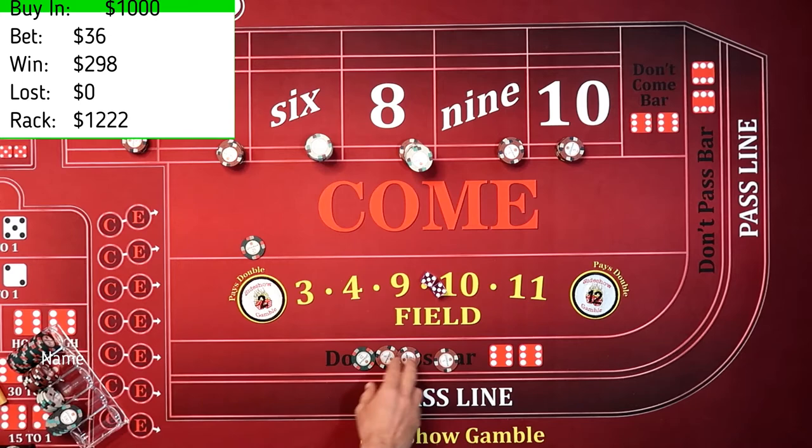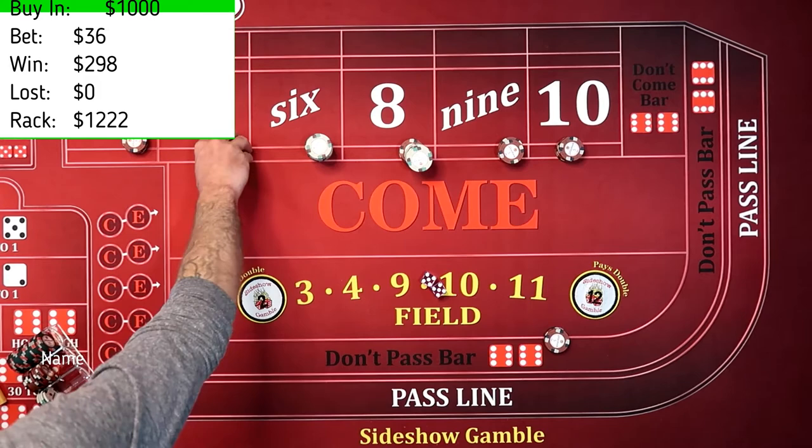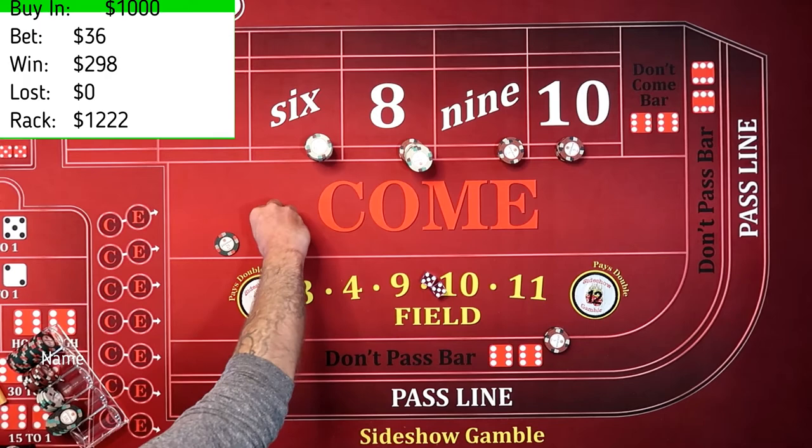What did we invest this round of randomness? We invested $40 — that's it. So I'm going to leave this $40 right here because that's what we invested. Let's see what our profits are and color it up real quick, because no matter what we're going to pull everything down.